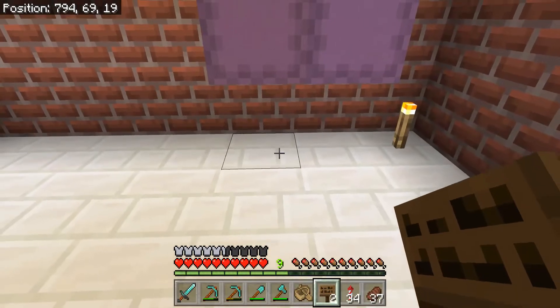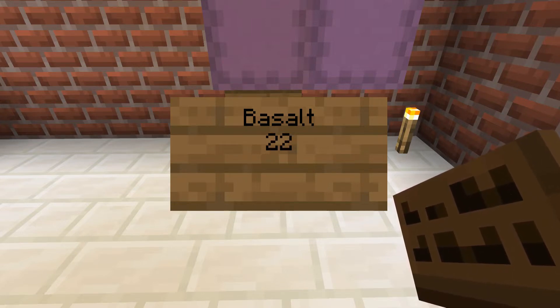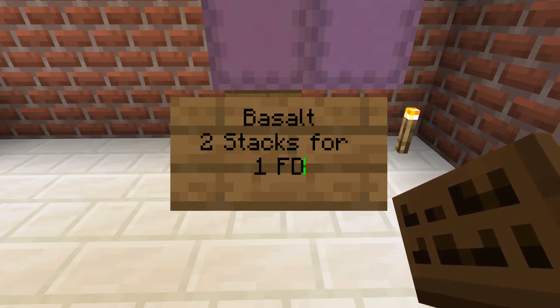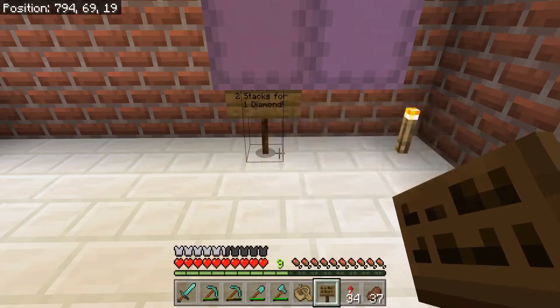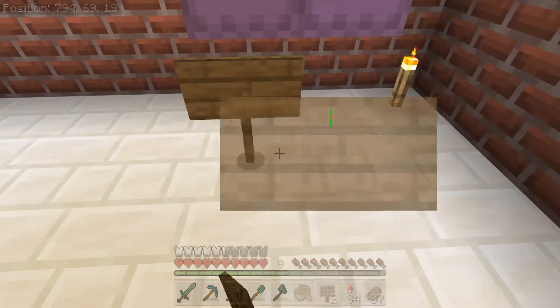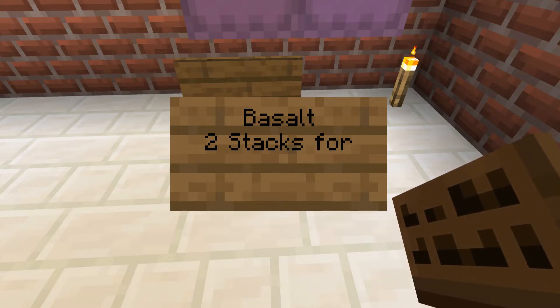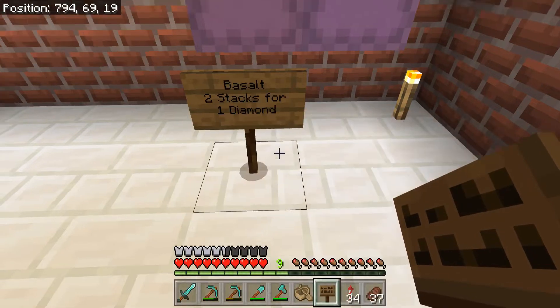So let's actually set up a sign. I think the normal price is... well, first let's type in 'basalt.' And I think the normal price is two stacks — let me get my fingers on the keyboard — four to one diamond. There we go. It's kind of hard to see under there, so let's try that again. Basalt... is... two stacks... four to one diamond. There! Now that's in place.